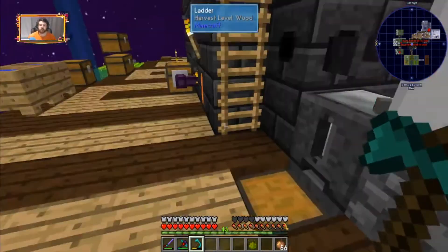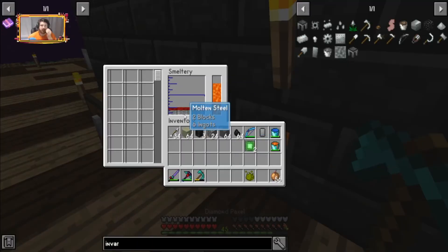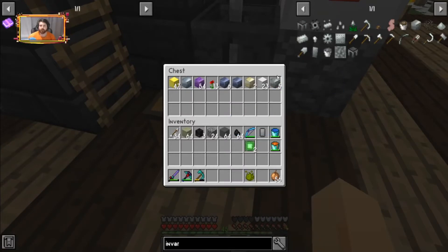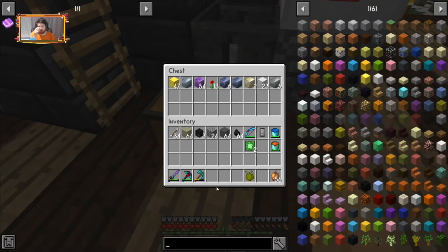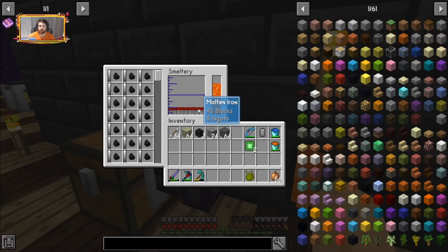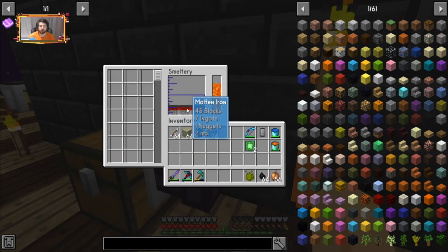Alright guys, we have molten steel now in the smeltery. It's just coal — or liquefied coal — and iron mixed together to make steel. So we have that now, we're just waiting for it. There we go. Now we have invar and steel. I just need to throw all that in there and make that into steel and we should be good.